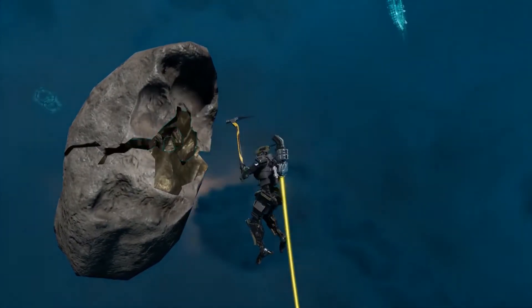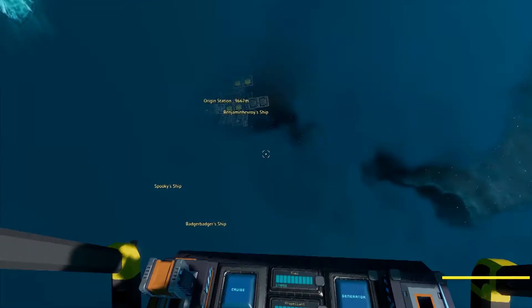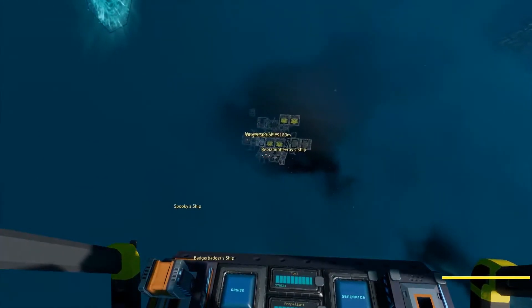Repeat this for as many asteroids as will fill up your ore crates. Then you're good to go back home. In order to get home, just fly straight towards the transponder signature of Origin Station — it even tells you how far away you are.